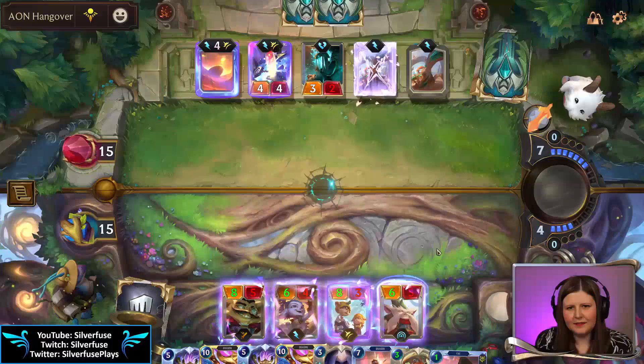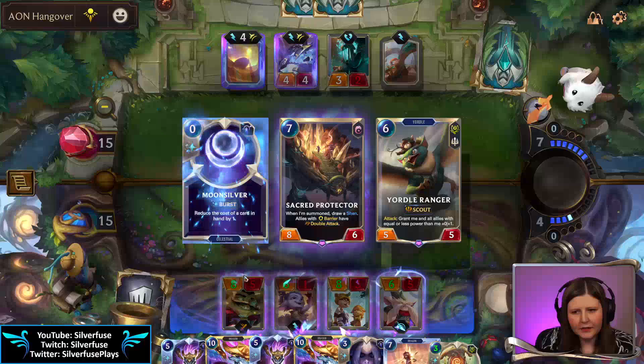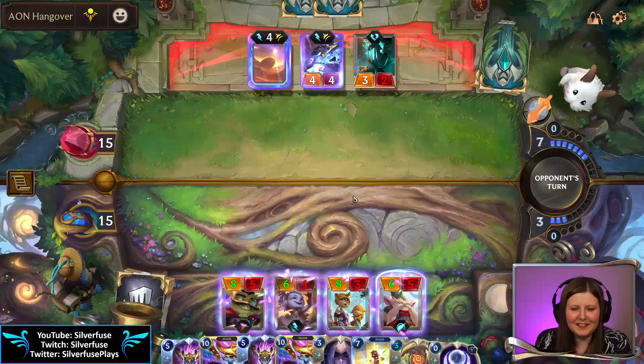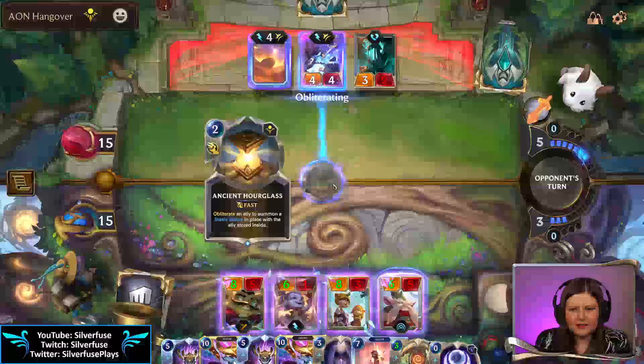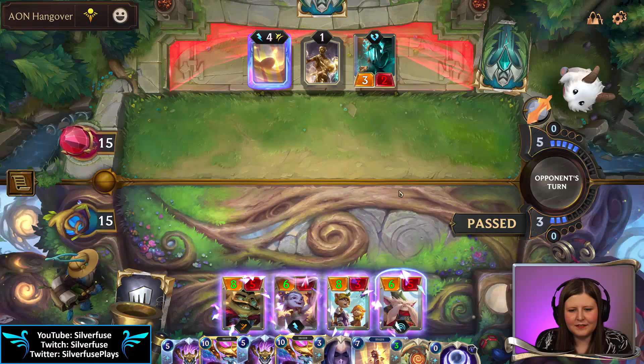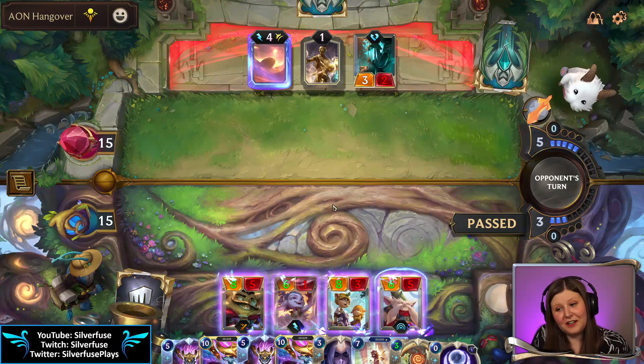Yeah, even if I play Azir here, who cares — not me. This looks really good. Bye telescope — sad telescope noises. Who cares. They get to kill my sixth one. Don't concede if I play Aurelian Soul though — that's the bad part. We can't play around concede but we did get our combo.